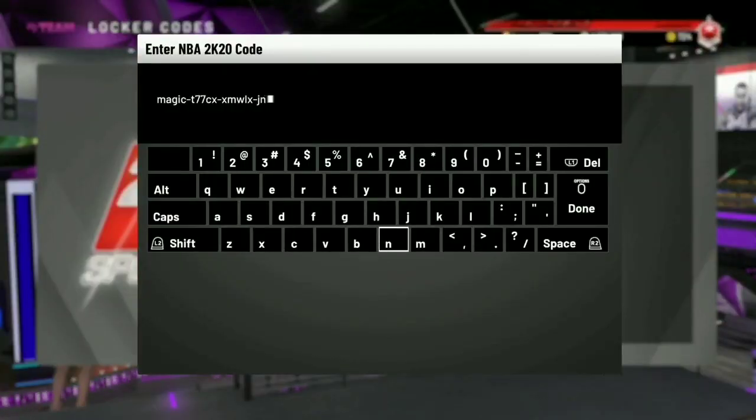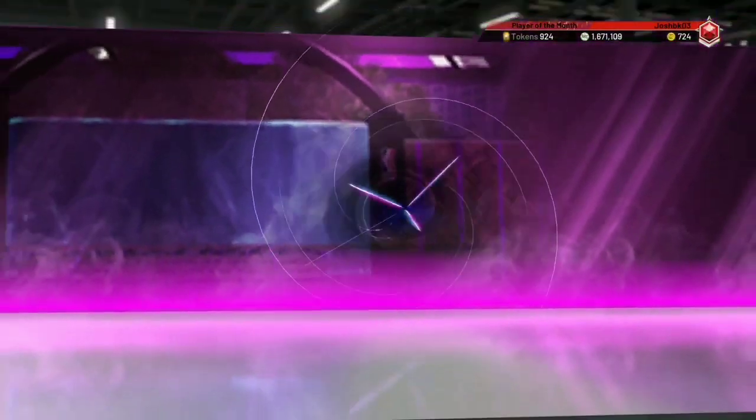What's up, it's your boy Josh here back with another NBA 2K20 MyTeam video. Today I'm going to show you 2 locker codes you may have missed from this week. The first locker code has 3 prizes: 2000 MT, a pink diamond Rick Fox, and a pink diamond Magic Johnson.